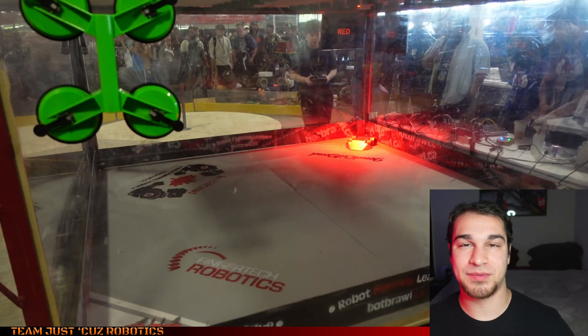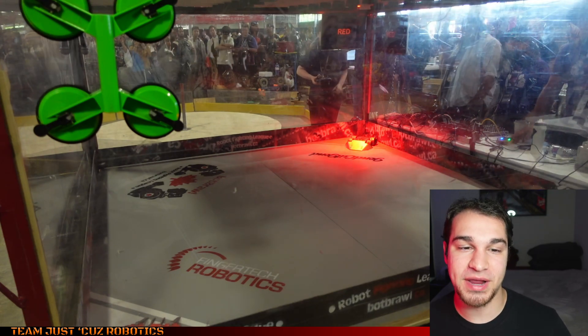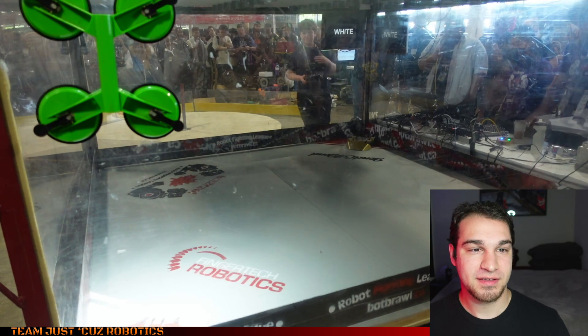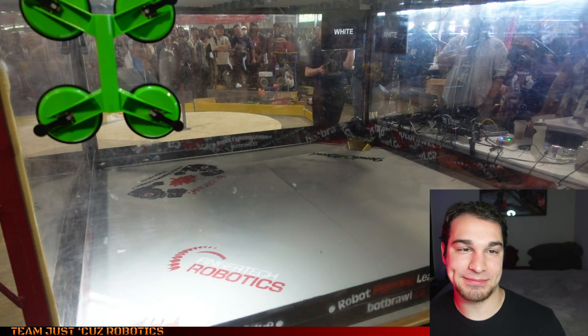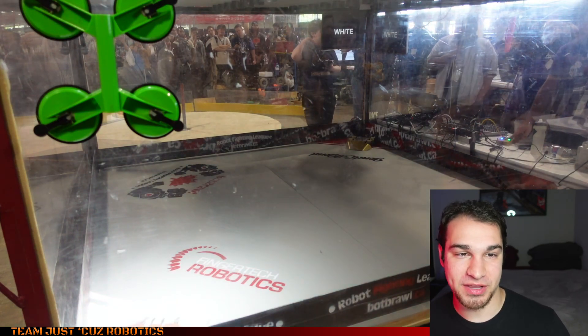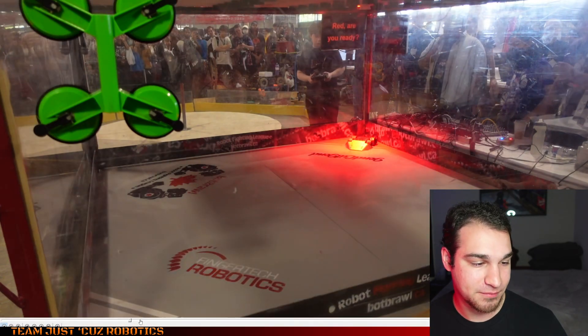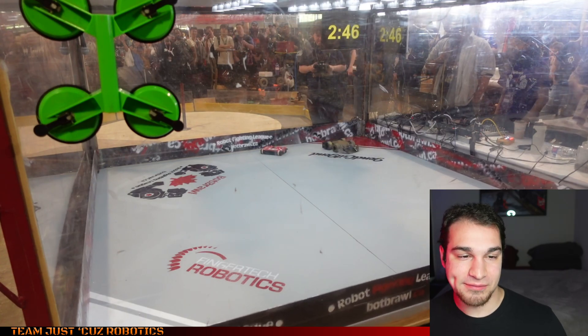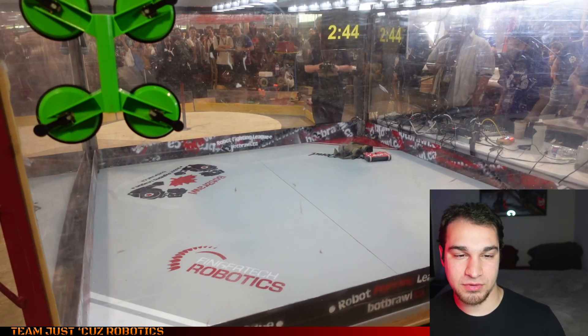The robot that I'm going to be fighting in this match is called Golden Bear. It is a gold-painted D2 wedge kit, and it is driven by the kid you can see behind me. We've got the white corner and the red corner. You can see I almost immediately can get under Golden Bear and flip him over.